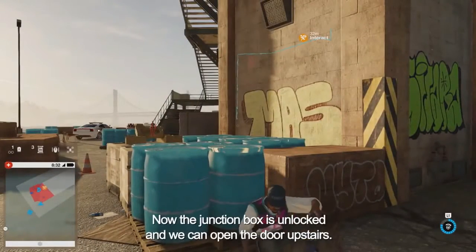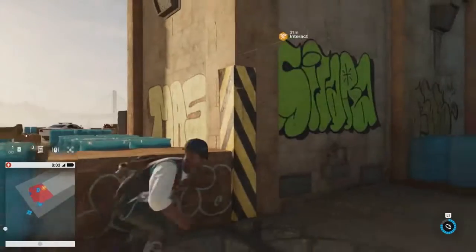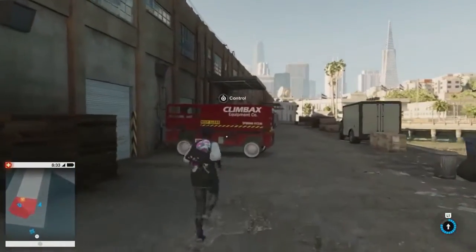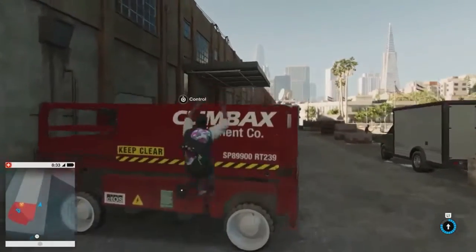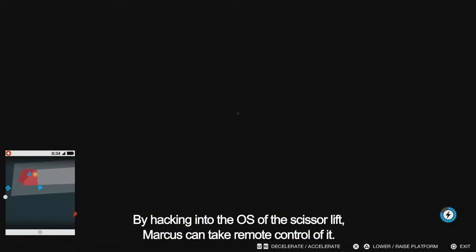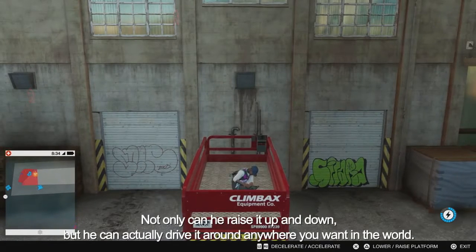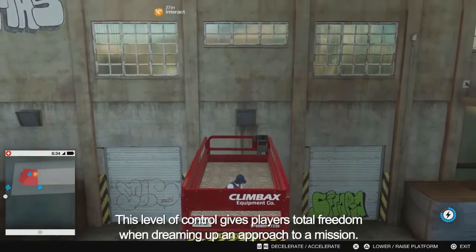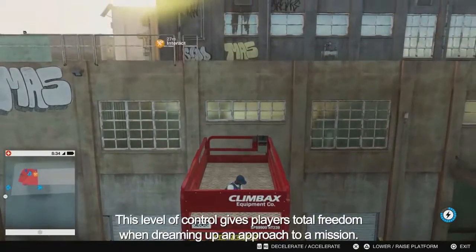Now the junction box is unlocked and we can open the door upstairs. We can hack that scissor lift that we passed on the way in and reach the rooftop. By hacking into the OS of the scissor lift, Marcus can take remote control of it — not only can you raise it up and down, but you can actually drive it around anywhere you want in the world. This level of control gives players total freedom when planning an approach to a mission.